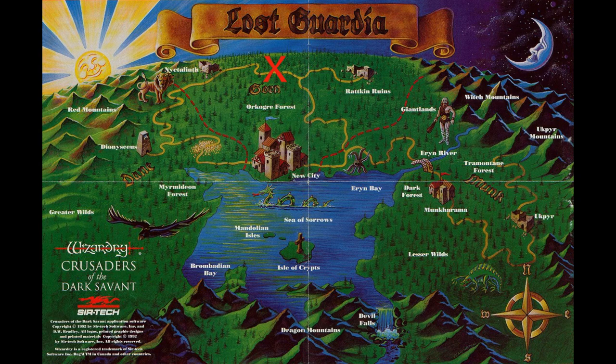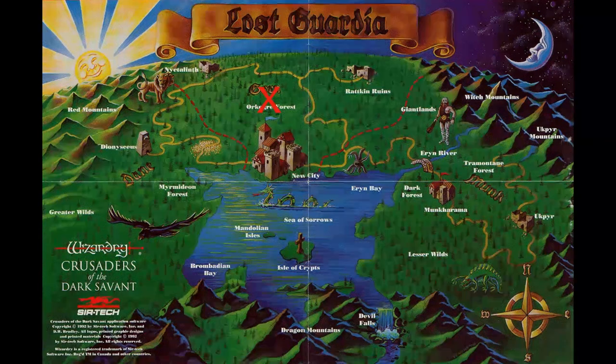Hello everybody, my name is Rojo and welcome back to Wizardry 7: Crusaders of the Dark Savant. Last time we were in Orc Ogre Castle and we found the king — actually found our first map piece rather than being forced to buy one. And then we left and took the road up this way. But we're actually back in the castle because there's something very silly that I did not do.